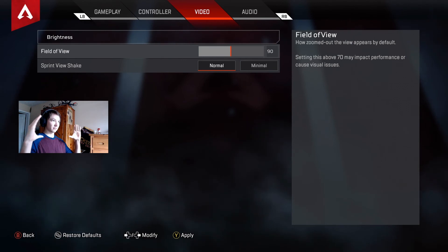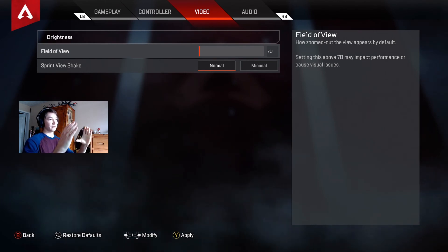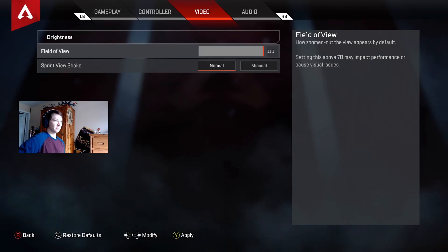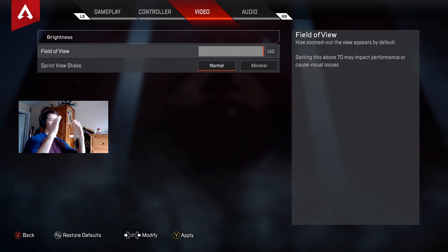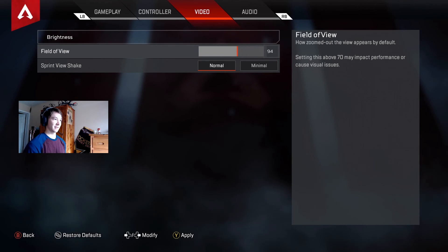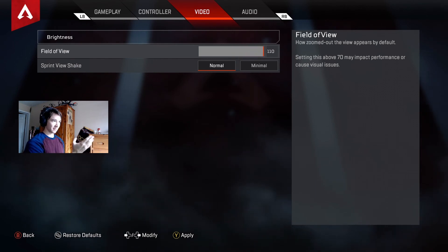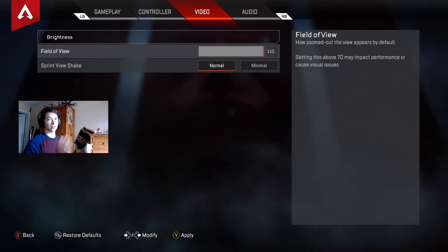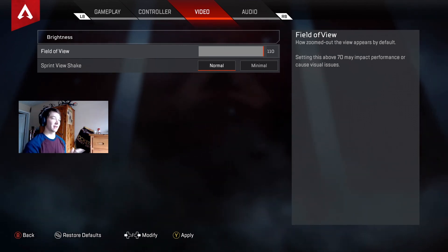If you have a tighter field of view like 70, you can see farther because it zooms in. But when you open it up to 100 or more, it spreads the view out so you don't have that zoom effect. Just mess with it yourself and you'll see what I'm talking about. I highly recommend you put it at least on 90. Don't put it on 110 unless you have a really good monitor, because it does affect your graphics quality and if your monitor isn't great, it'll be hard to see things from far away.